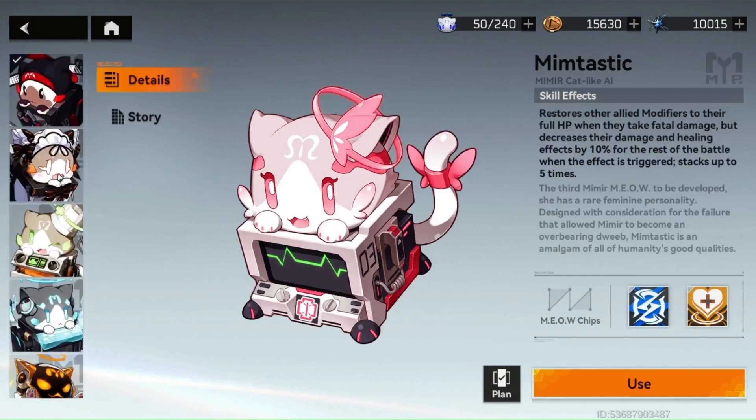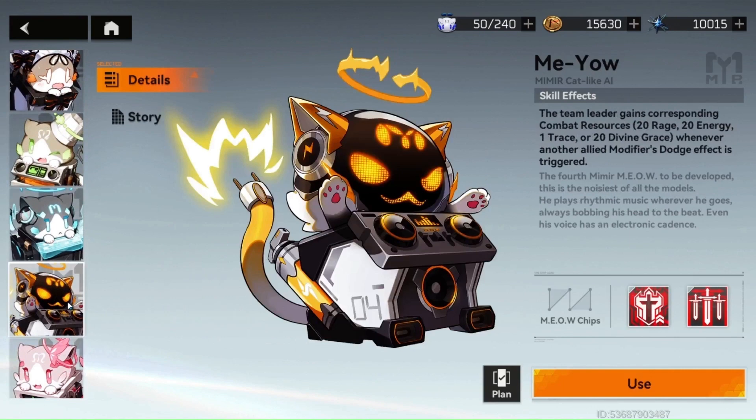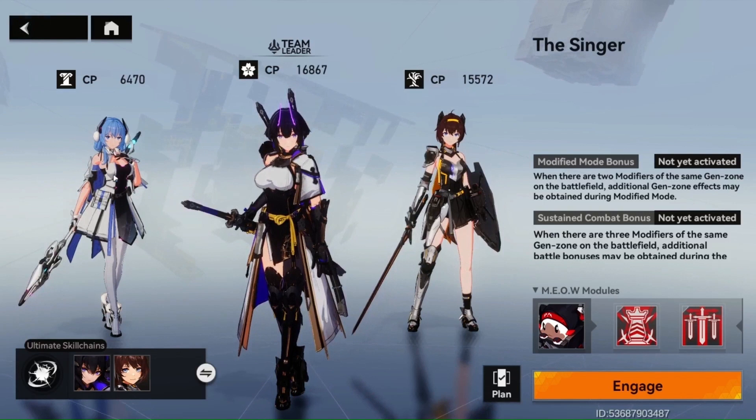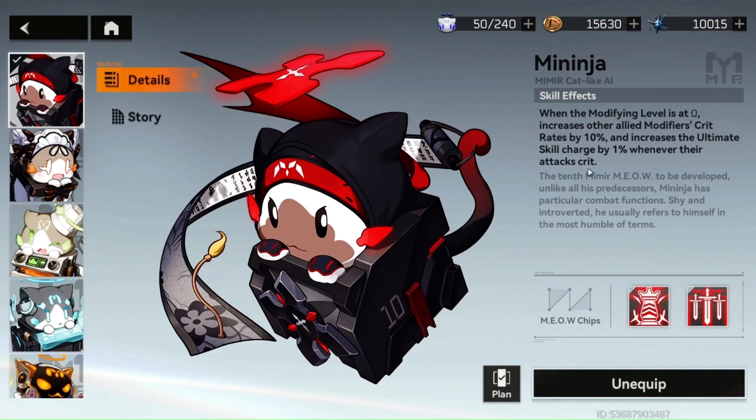I don't typically roll with Mimtastic — I will usually go with Meninga or Meow. Meninga is probably my favorite one because when your modifying level, shown at the top left of your screen, is up to Omega while you're fighting, it increases the crit rates of your teammates by 10% and increases the ultimate skill charge by 1% whenever their attacks crit. On this team with Buzumbo, Asukiyomi, and Averathandi, they have a lot of crit — especially these ninja girls — so they work well with this cat, charging up their ultimate skill even more as their attacks crit.